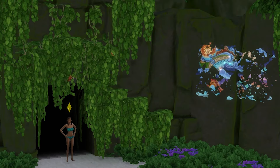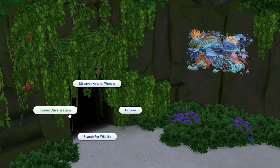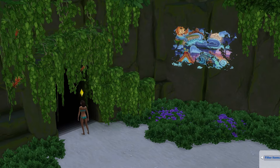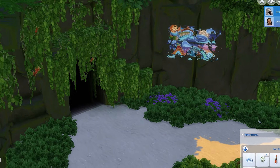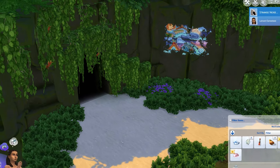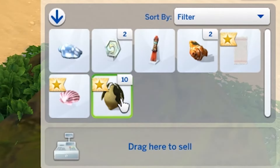But as you continue to interact with the cave, the artwork will become more complete and more options will become available. First, search for wildlife, then discover natural wonder, and finally the travel cave waters option. Once the option to travel cave waters appears, use it and there's a relatively good chance you'll come back with some mermatic kelp — you may need to do it a few times though. Keep in mind it may take a few sim days to completely complete the artwork and get the travel cave waters option.